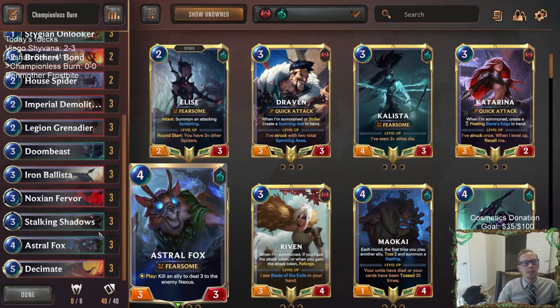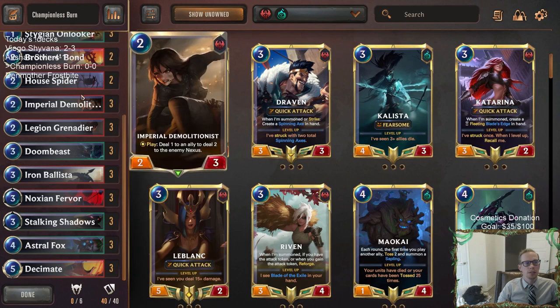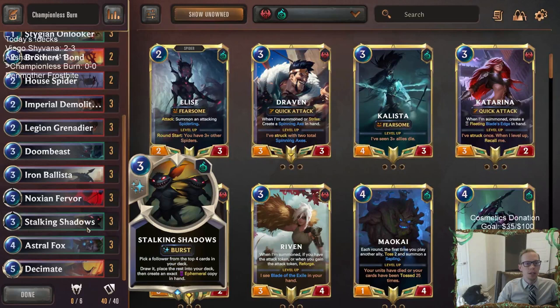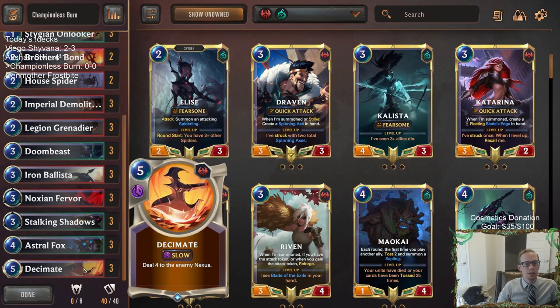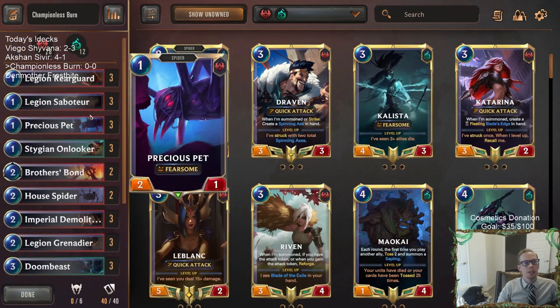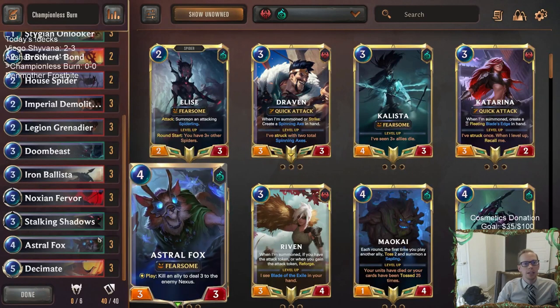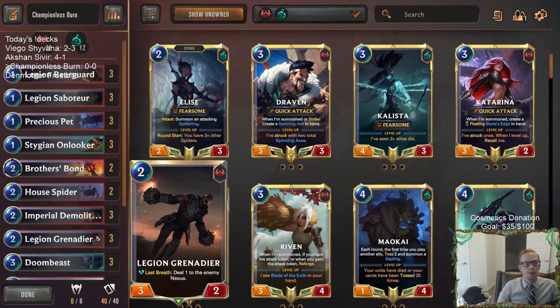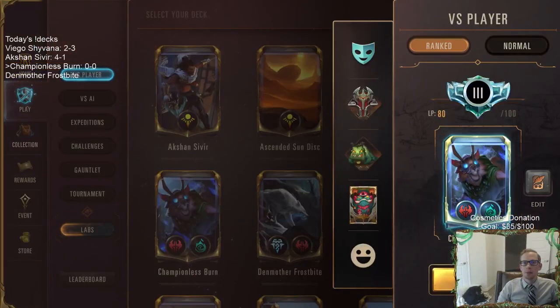All of those are ways to do Nexus damage. We have Stalking Shadows that helps find those cards in the late game — play Stalking Shadows and look for Astral Fox, Doom Beast, or Imperial Demolitionist, so you can double those up and have two copies of them. You also have Noction Fervor that can do three to the Nexus, and Decimate doing four to the Nexus. Use your early units, try to get like 10 damage in, and then get your other 10 damage with all these burn things later. There's just not too many people playing Withering Whales and Vile Feasts these days — lots of Sivers and that kind of stuff. Hopefully being super aggro could be a good way to go. Let's try it out — Championless Burn.